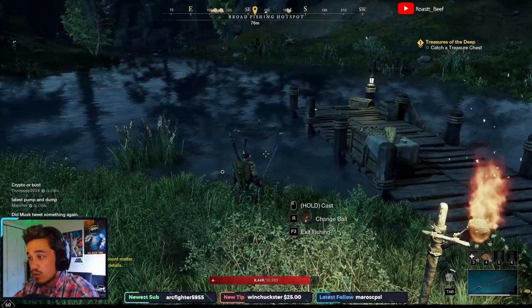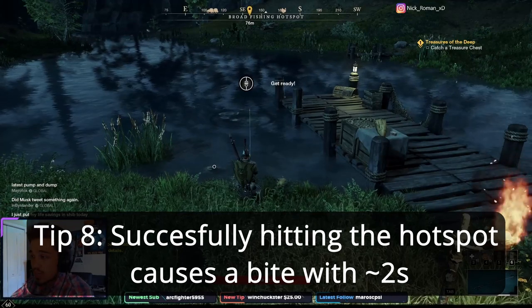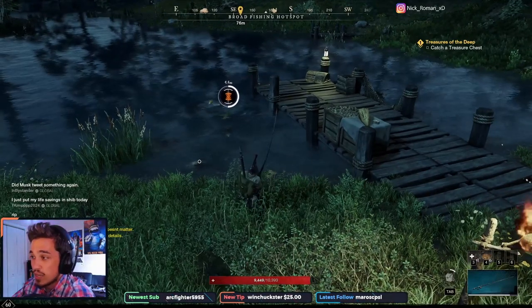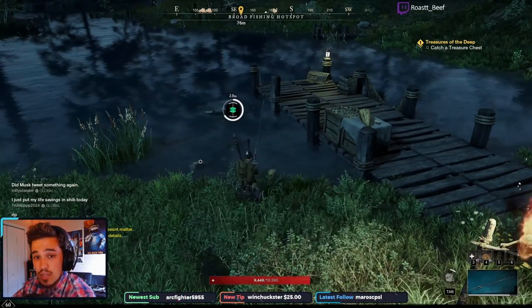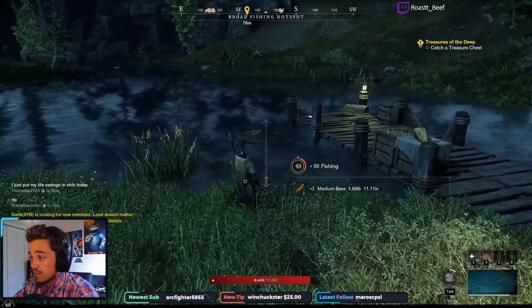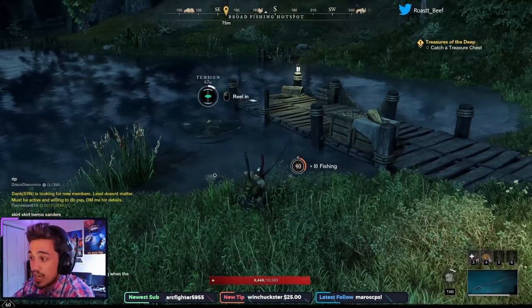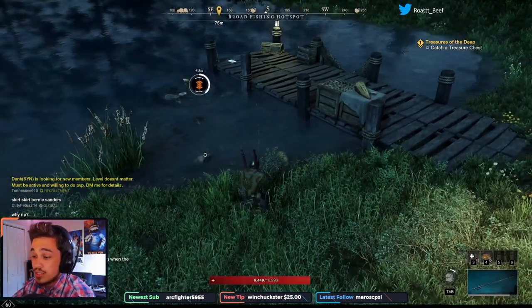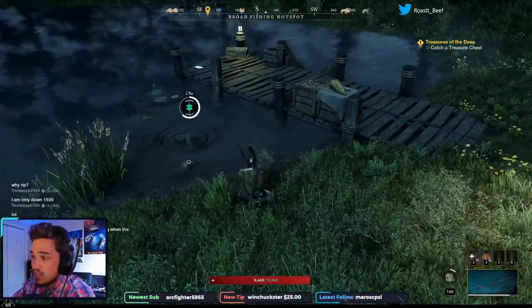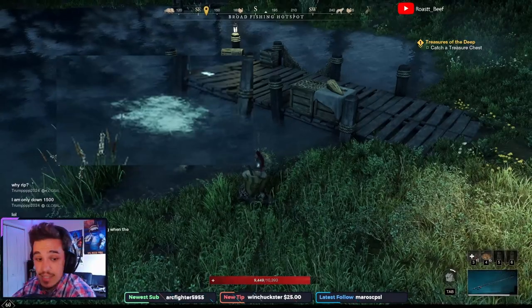The key to knowing whether you've actually landed in the hotspot is that when you cast into it, bites occur almost instantaneously — less than about two seconds after your bait hits the water. You can see I cast and within one or two seconds I've already got a bite, which tells me I hit the hotspot. Keep fishing it until it returns to that murky, fish-not-jumping state. The fish jumping out is really the key indicator that the hotspot is active.